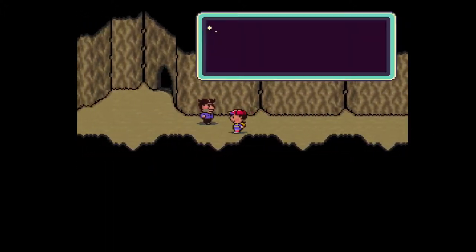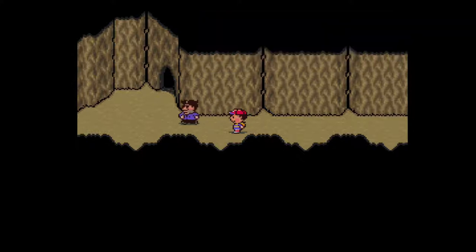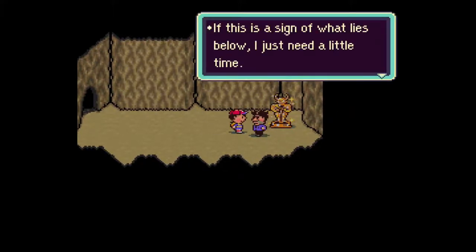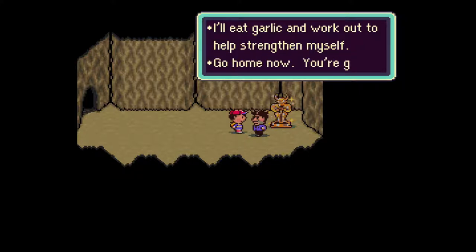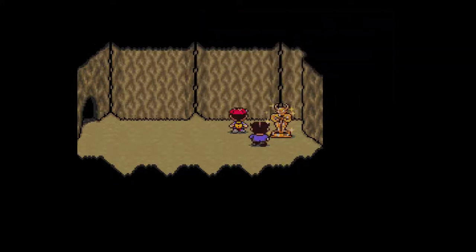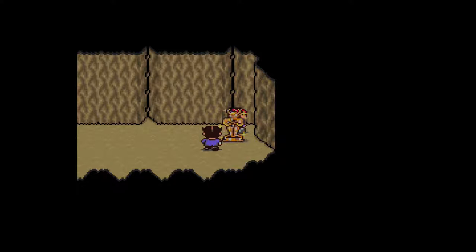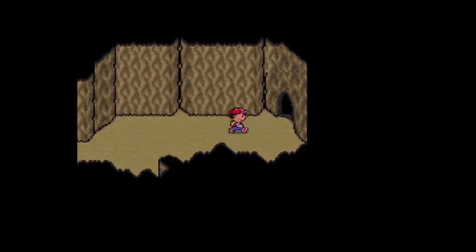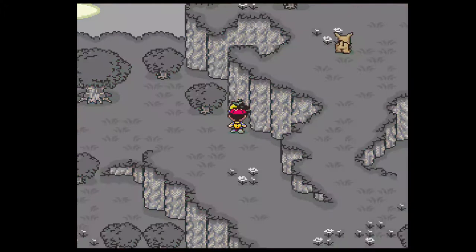What do you got cooking up over here? I have no clue what's going on. 'So Ness, buddy - I found proof of a great treasure, a huge haul! I'll show you but you're the only one.' This is a sign of what lies below. 'My destiny is to find and dig up the buried treasure. I'll eat garlic and work out to strengthen myself. Go home now - you're getting in the way of my work.' Can I take it? I am starting to get greedy thoughts. I don't know what this guy is smoking but he's up to no good.